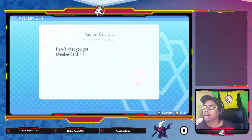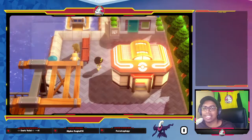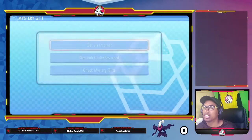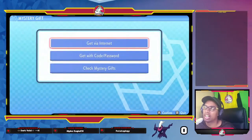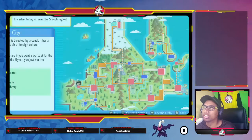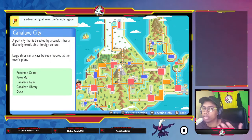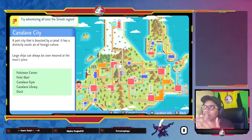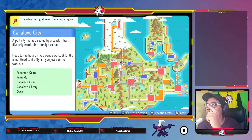After you collect the Member's Card — which is shown on screen — at 2:30 EST, here's what you get: the Membership Card. After that, you're going to go to Canalave City. Go to the town map; if you have Fly, you should have it already if you've beaten the Elite Four. Use Fly and fly to Canalave City — it's on the far left-hand side of the map.